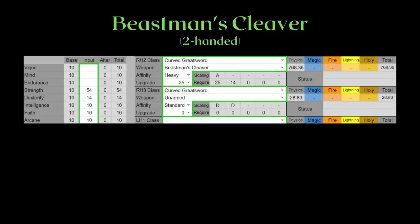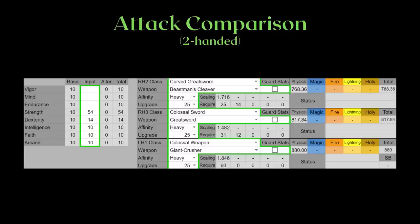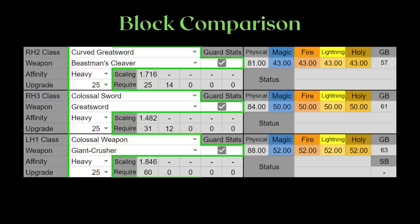Okay, let's take a look at the Beastman's Cleaver and how I proceed with building this character. First up, since we're going to be two-handing the weapon, 54 strength will allow us to hit the 80 strength softcap. This will essentially be the cleaver's attack on heavy infusion and its block stats. For a quick comparison with the same stats, these will be the stats for the Greatsword and the Giant Crusher. Do keep in mind that these two other weapons cost more endurance and depending on your stat spread might not reach 54 strength at level 125. The Greatsword and Giant Crusher definitely have better block stats on all aspects, but their movesets are different, so take your own pick.